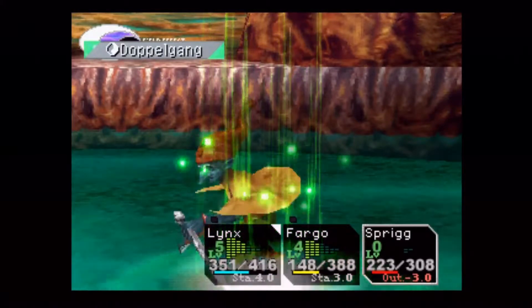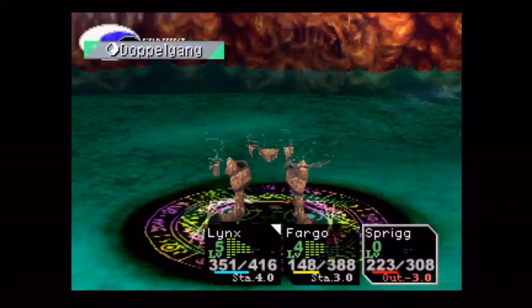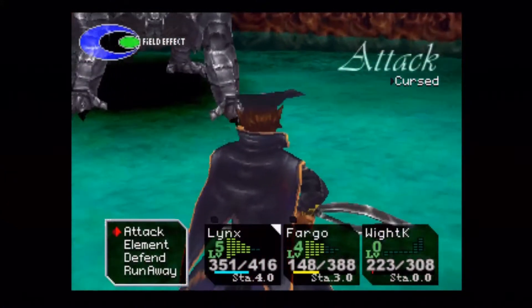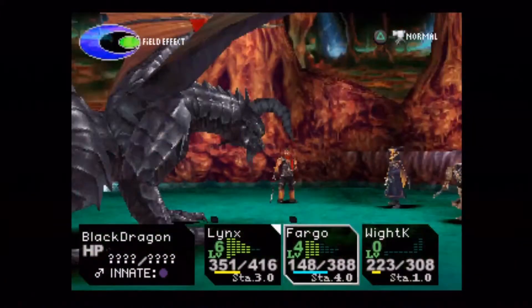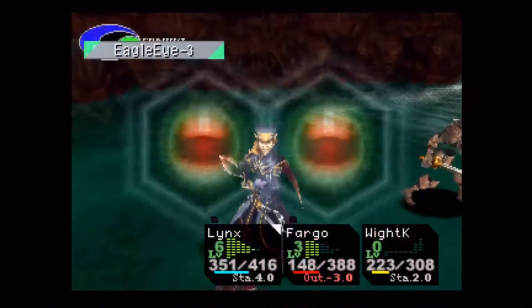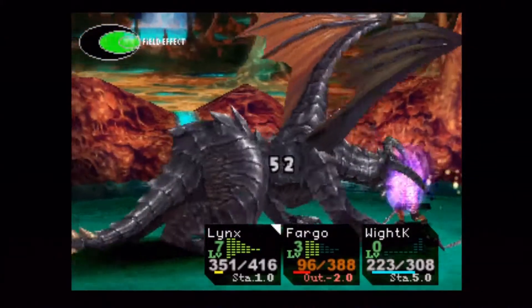So if you use like two weak attacks and then try to steal, you're not going to have that great a chance. What I usually like to do is use the Eagle Eye element to make sure they're completely accurate, then build up to seven stamina, wait until the enemy takes a turn, and use a fierce attack or two fierce attacks in a row. So he'll be down to like one stamina but his fierce attack percentage will be completely at 99 - that is the best way to steal.